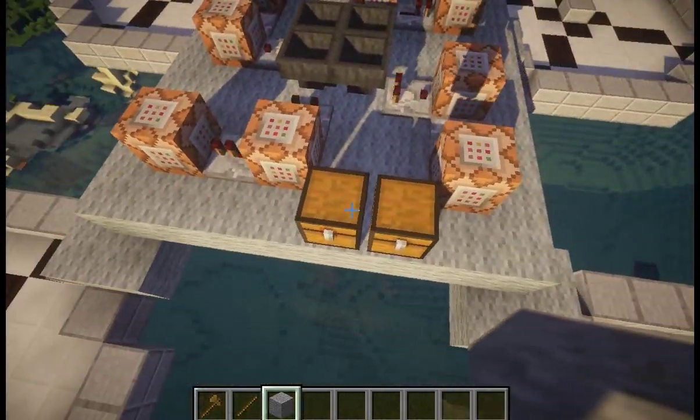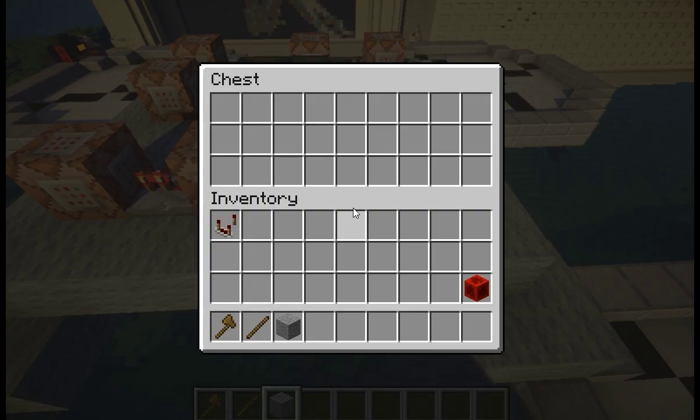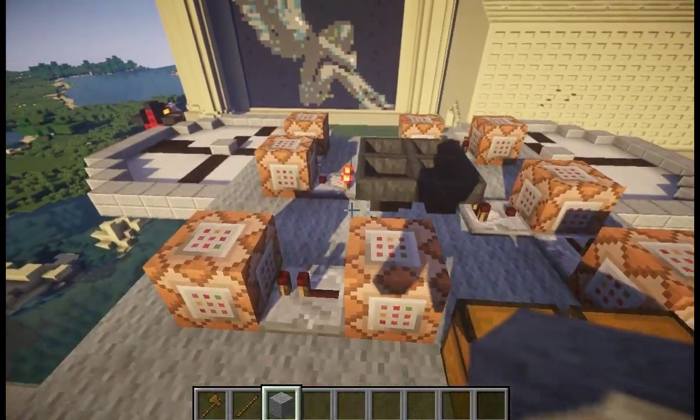Another thing: you see these two chests side by side. One of them is a regular chest, the other is a trapped chest. Previously, trapped chests were not supported, but now they are. The other thing that was not supported was droppers.